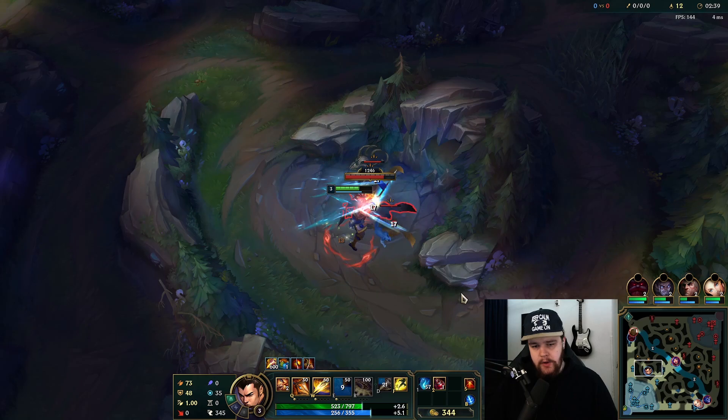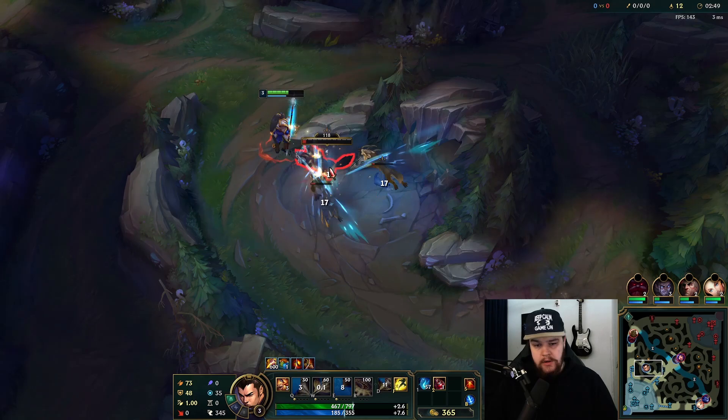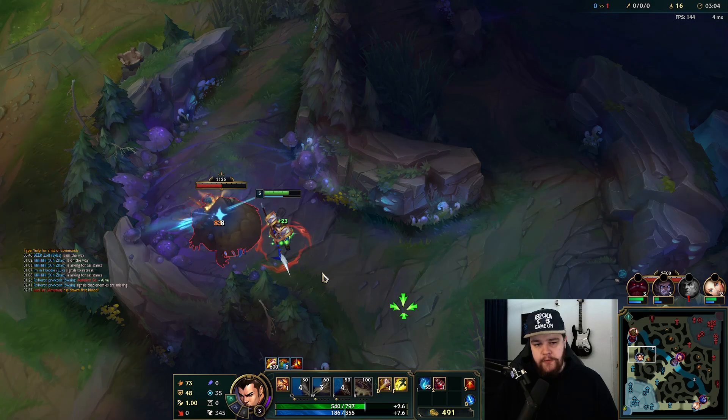Xin Zhao's ultimate knocks people away from you if they're not your primary target. Otherwise it just does percentage current HP damage, so you kind of want to use it early on in the fight if you're going to try to burst somebody - using that early will help you a lot. It also puts a shield around you which makes you practically invulnerable to damage coming from outside the range, so it's very good to counter AD carries and stuff like that.